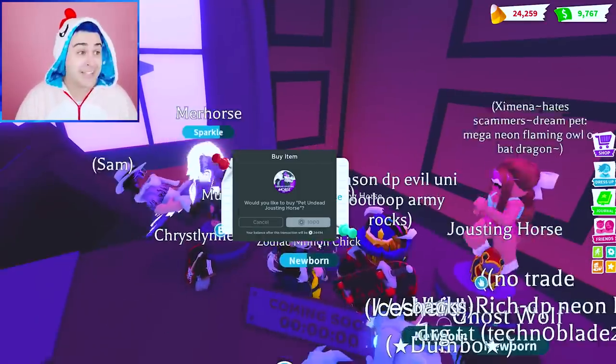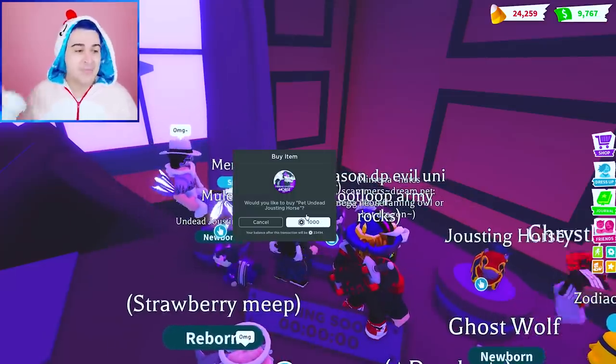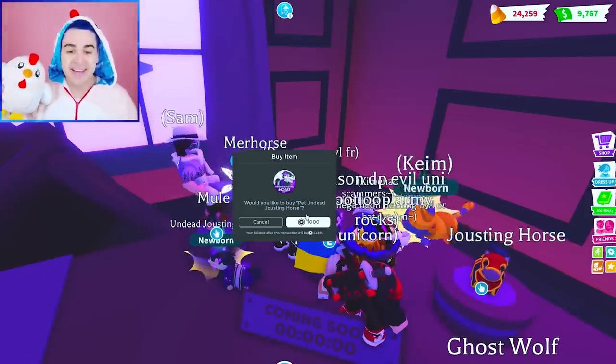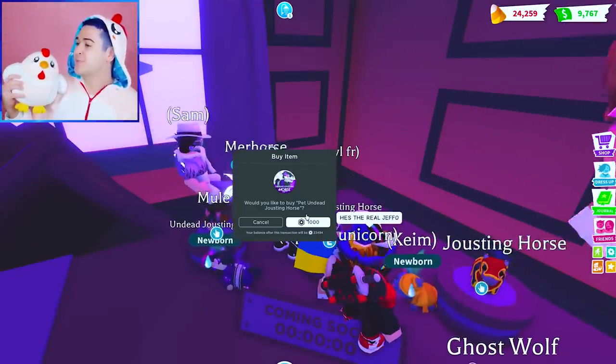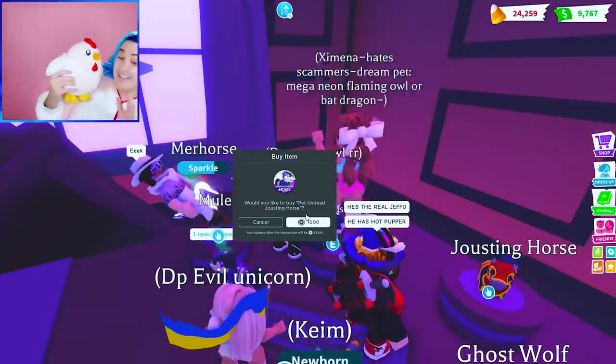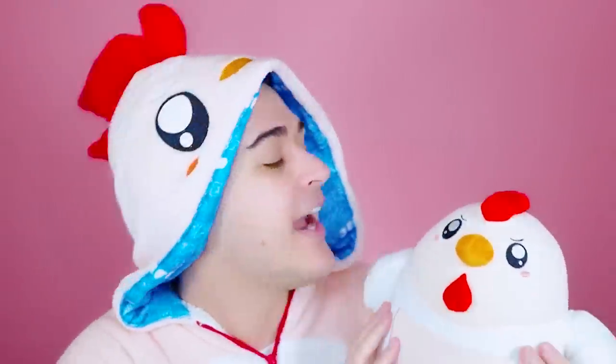I've got to stock up on these undead jousting horses if we're going to be trading a ton of them — this is going to be bad. That was an awesome final update. If you guys like this type of video, definitely check this one out right here — you are going to love it. And remember, you can get your very own Chimkin plushie and Chimkin onesie at shopjeffo.com. Bye, Froot Loops!